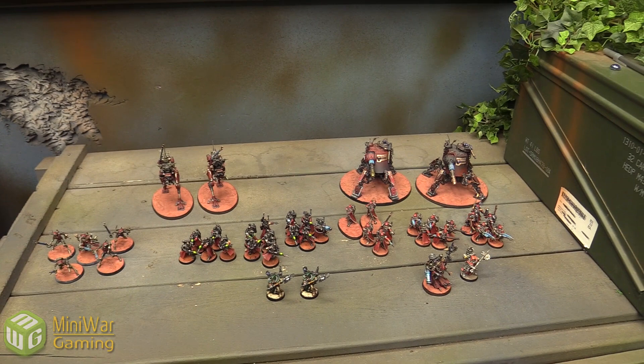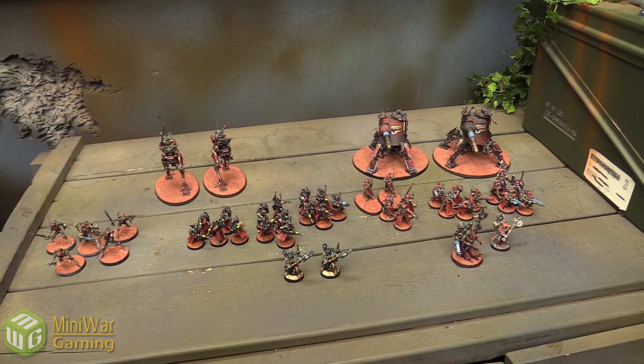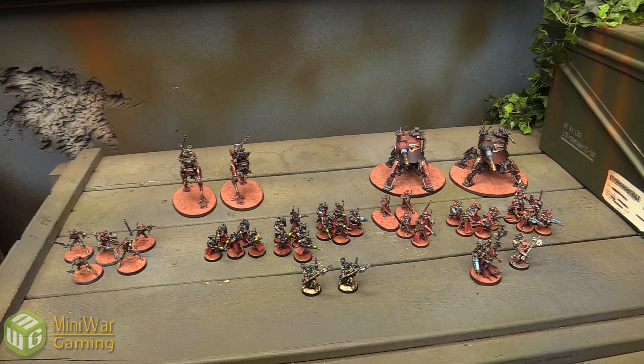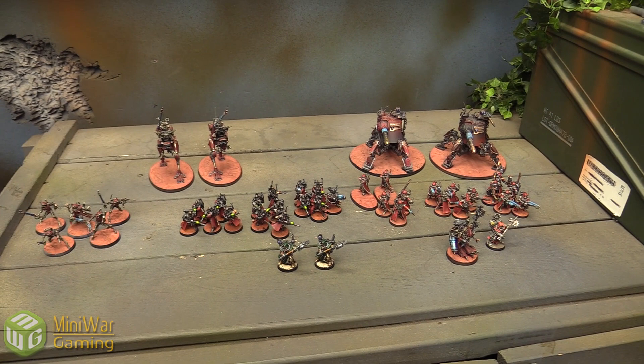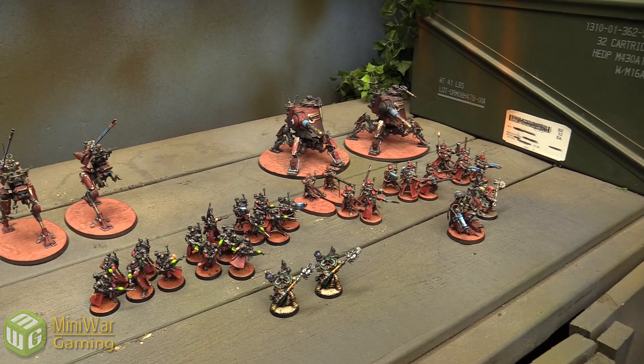Over on this side is Constantine's Adeptus Mechanicus army. The Forge World he chose today is Metallica, which allows units to run and still shoot assault weapons without penalty, and treat rapid-fire weapons as assault weapons when they run — so rapid-fire one becomes assault one. Outside of running they remain rapid-fire. It's almost like Battle Focus for AdMech.